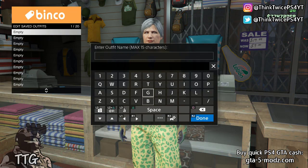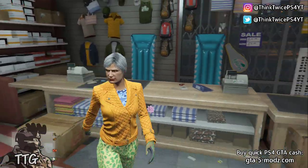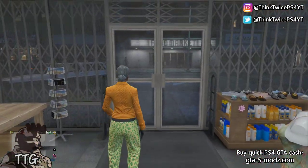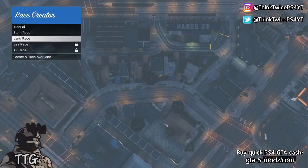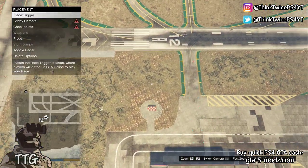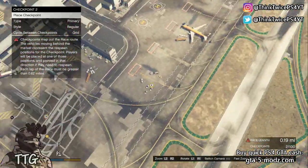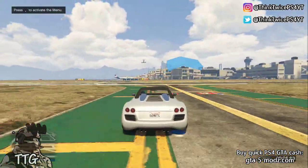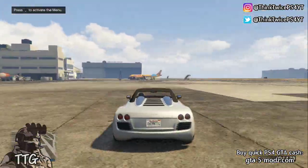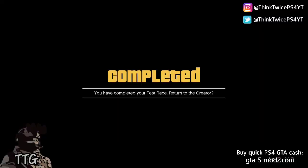Save the outfit. Once this outfit has been saved, press pause, go to online, head over to creator and start up creator. Once you make it to creator, go to races and start up a land race. You're going to create a land race and you just need to be able to test it. Put it on point to point, put down the checkpoints all the way up to 0.65 so you can test the race.